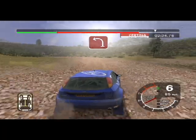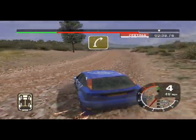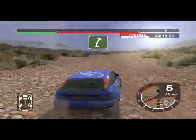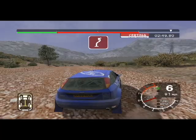30, long 6 right over crest, tightens to 4. Into 4 right, 30. Long 6 right tightens over crest. 34 right into 3 left.